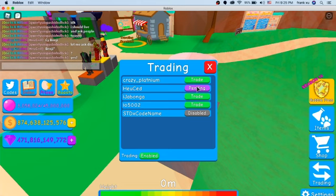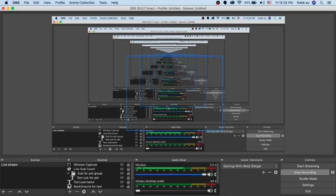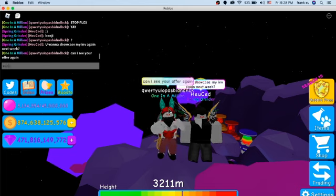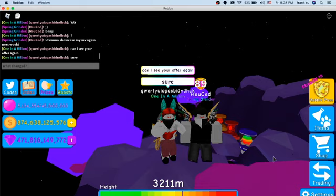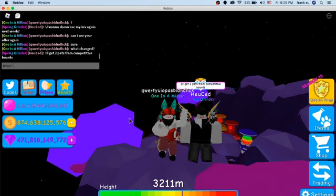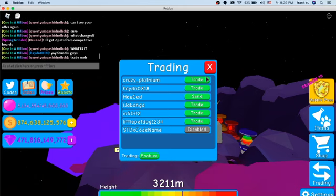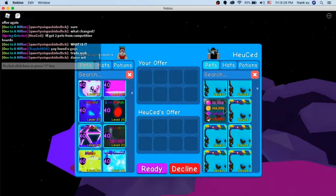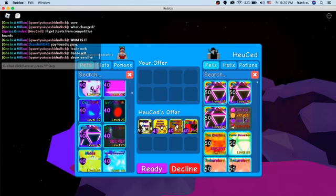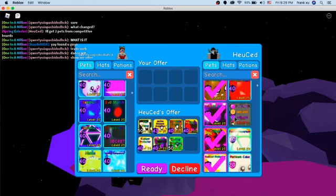Trade me again, please, please, please. Okay, can I see your offer again? Sure. What changed? Please, please, please let me see it. Is it — dance with us? His inventory is so laggy. Show me the offer, so let me write them down. Also, what — what's that thing, shiny, what is it?